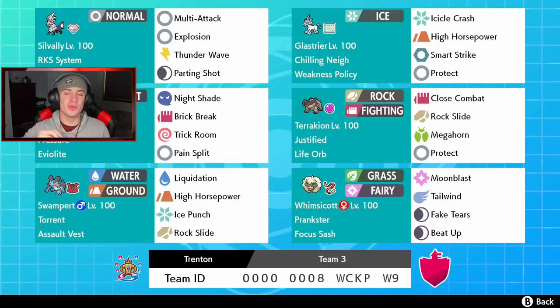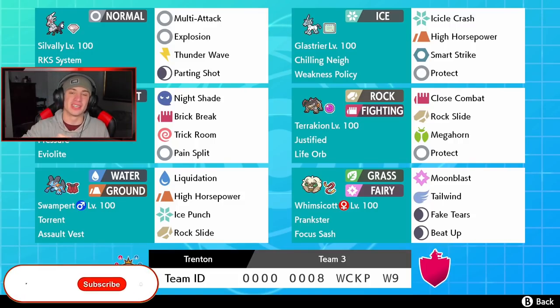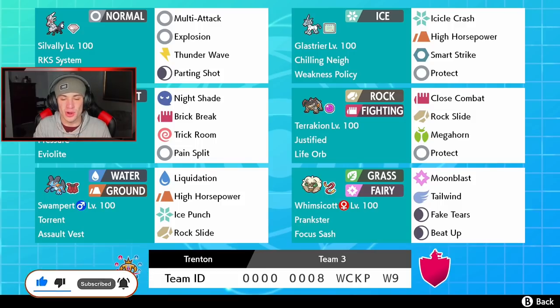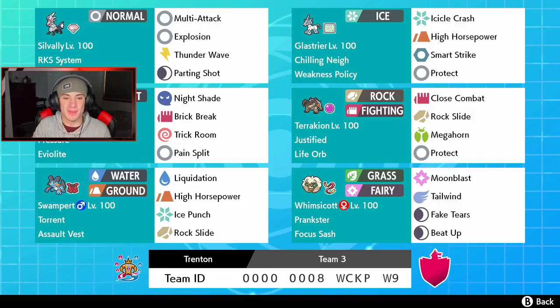What's going on YouTube, Jeans here, hope you guys are having a wonderful day. Today we are back playing some Pokemon Sword and Shield, and we got ourselves another banger of a video. We got an Assault Vest Swampert alongside a Weakness Policy Glaceon team. Shout out to my boy Trenton for dropping this team — it looks amazing and I cannot wait to get after it.